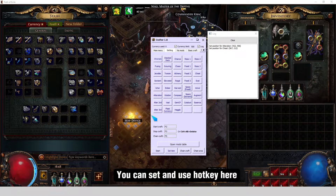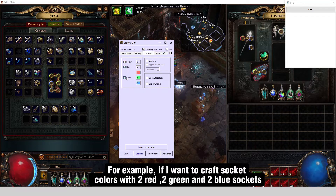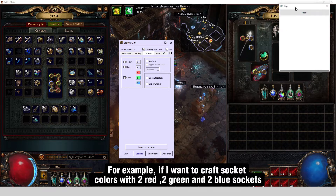You can set and use a hotkey here. For example, if I want to craft socket colors with two red, two green, and two blue sockets.